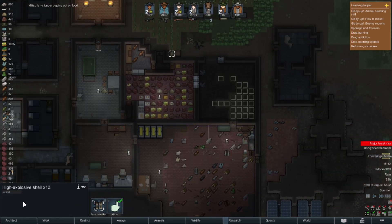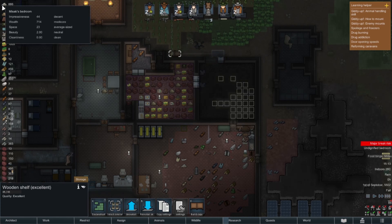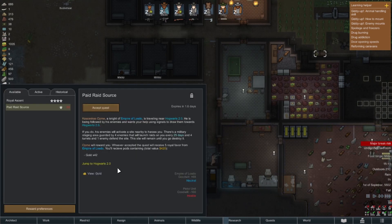I'm wondering whether to move something - let's reinstall this right here to make a little walkway. I'll reinstall it right there, that'll make it prettier. We have a quest available - it is a paid raid source.